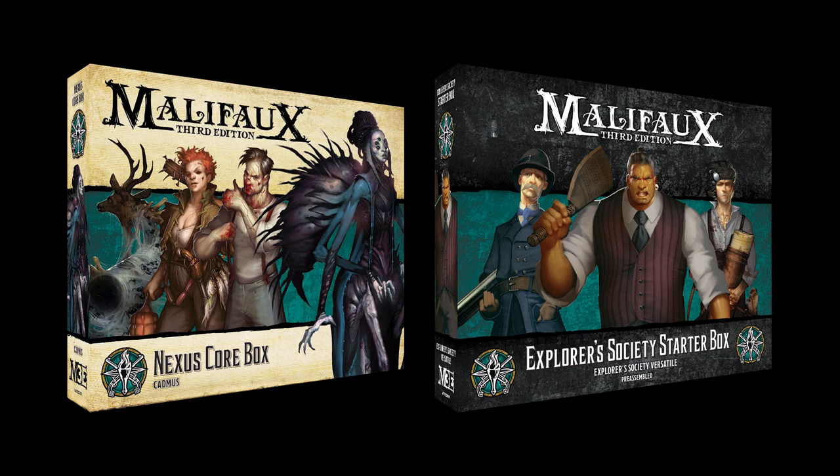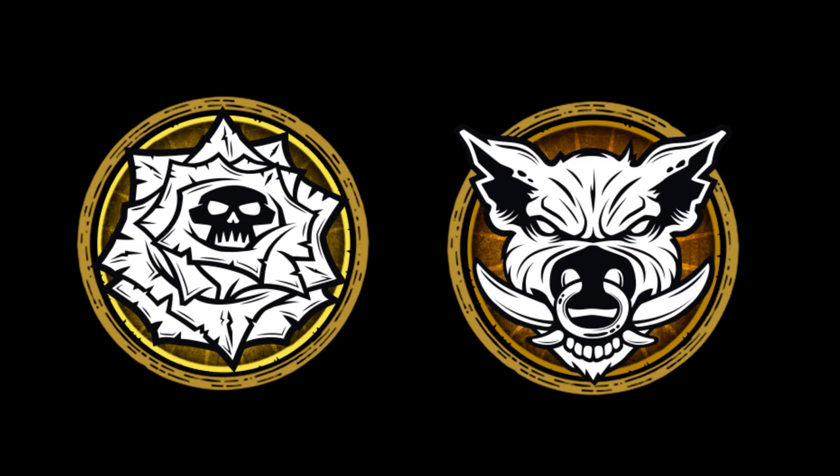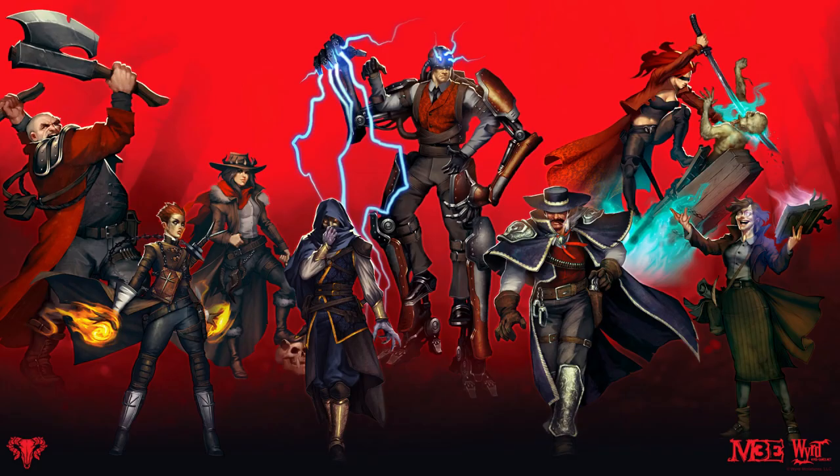Let's touch a little bit on how list building works in Malifaux. To start, Malifaux has got 8 factions: The Guild, Arcanists, Neverborn, Resurrectionists, Outcasts, Bayou, Ten Thunders, and Explorer Society. And within each of those factions, there are 8 masters each.